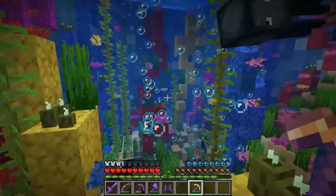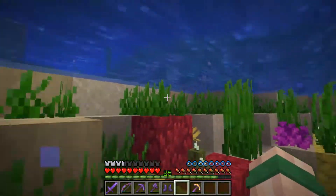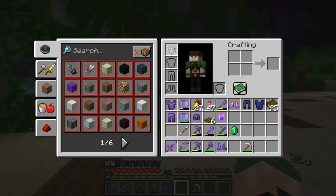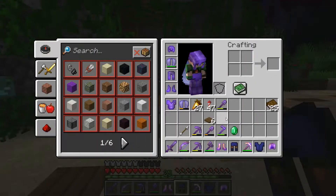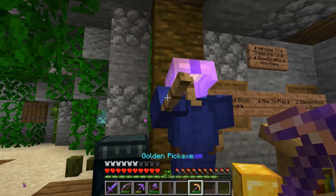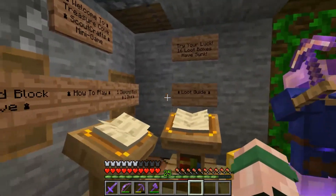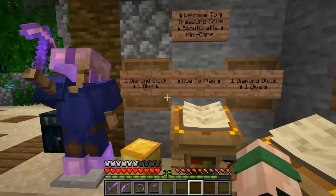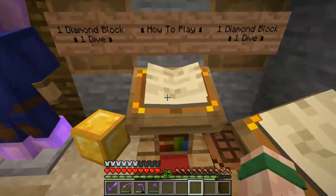As you can see, you move pretty quickly around so it's pretty easy to find a shulker box. I've got a couple of books over here with the rules. We'll chuck this armor back and chuck our ones back on. There we go — the how to play. One diamond block, one dive. Welcome to Treasure Cove, Scoutcraft's minigame.